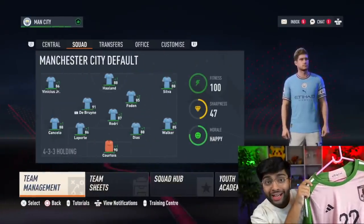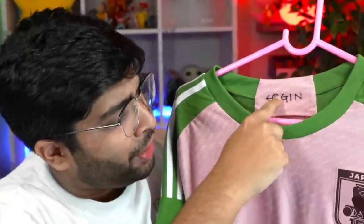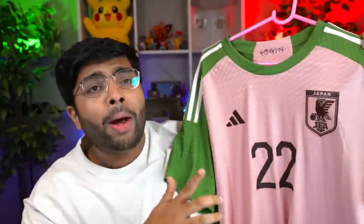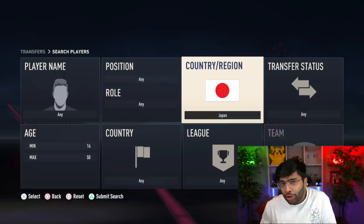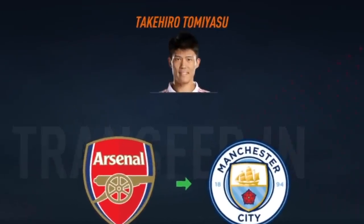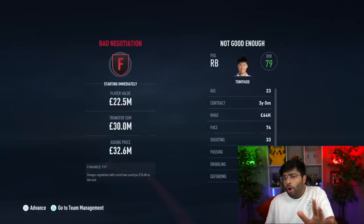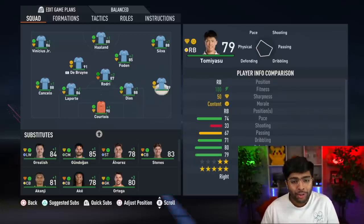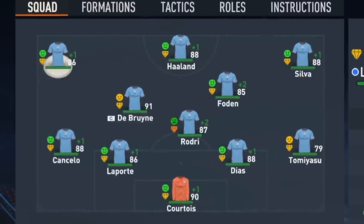We've probably got my favorite kit — the Japan one. Look at how good this looks. I love the Japanese letters here. The kit is amazing — I love the green. This is the best looking kit I've seen for the World Cup so far. I'm going to give this five stars. We now need to sign a Japanese player. Tomiyasu has got the highest potential, so we've now got our Japanese player in the team as well. The team is coming together: Courtois, Kimmich, Tomiyasu, Foden, and Vinicius.